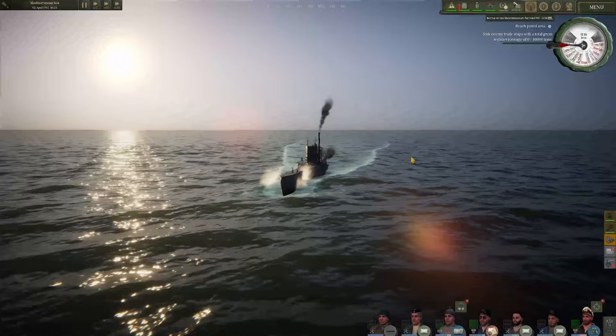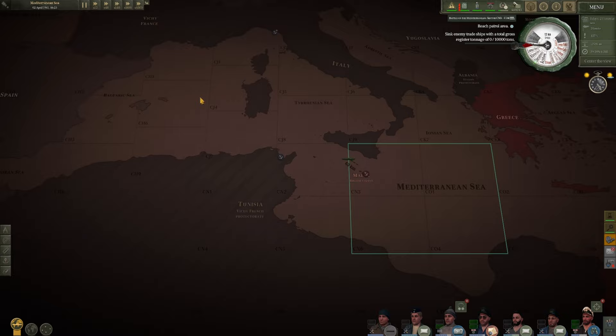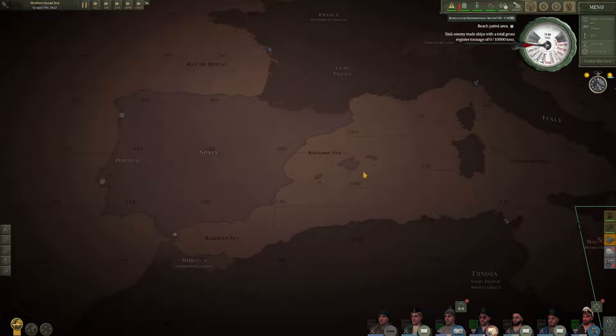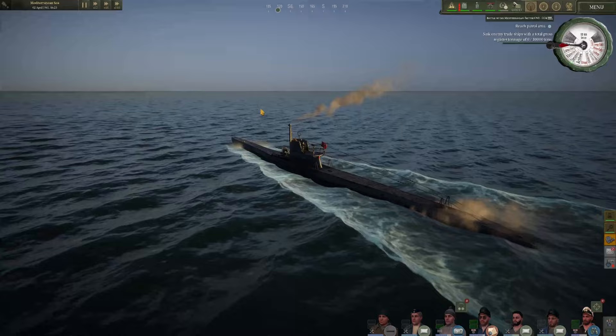Hey everybody, how you guys doing? My name is Crazy Jester and welcome back to another episode of U-Boats. This could start to get pretty exciting for future episodes as apparently the Americans have started enjoying providing the Allies with much-needed supplies. The Americans oftentimes have quite the punch to them when it comes to their supply ships — massive freighters with quite a few guns on them. That'll provide a new challenge for us which could be exciting.